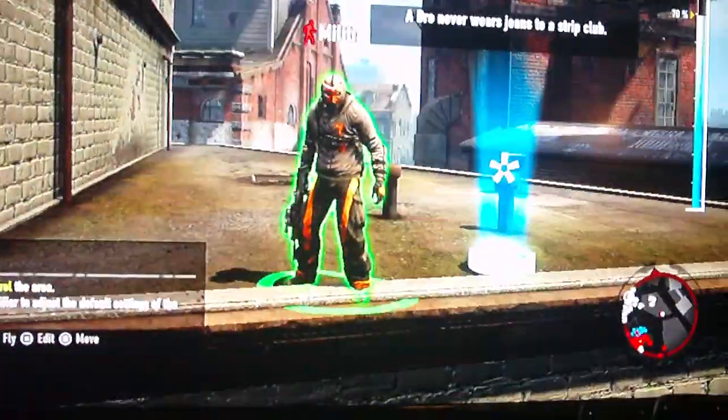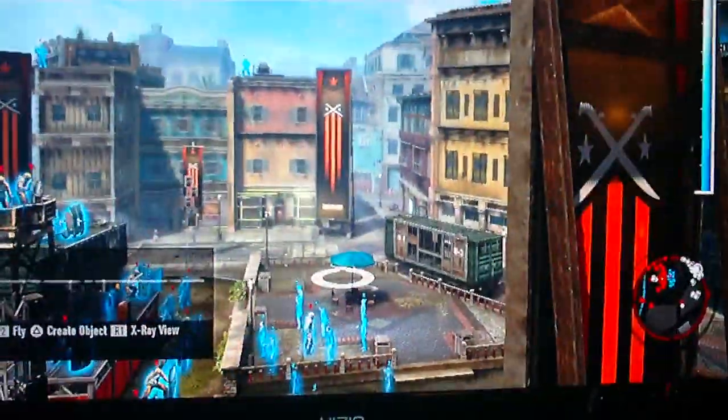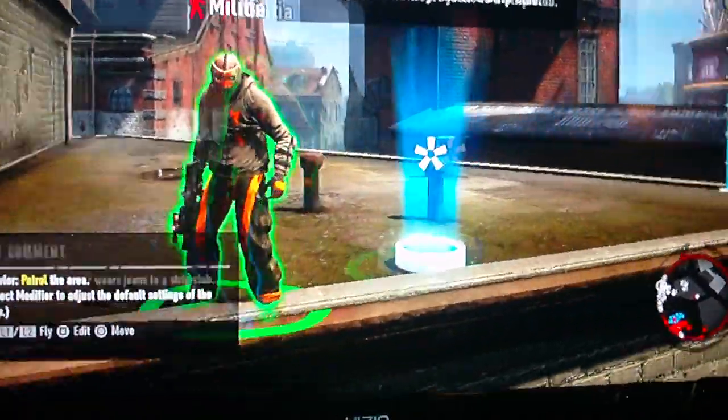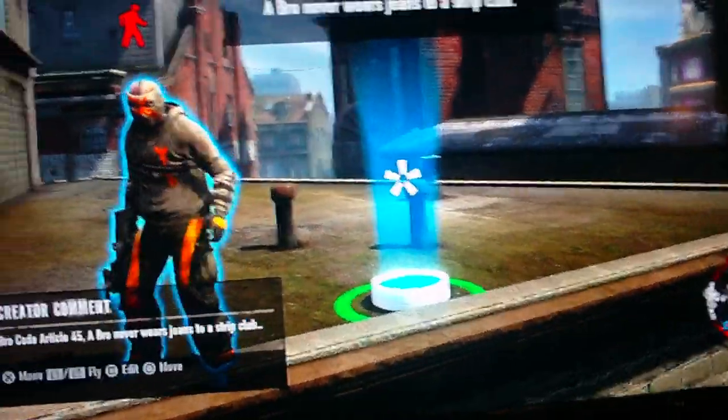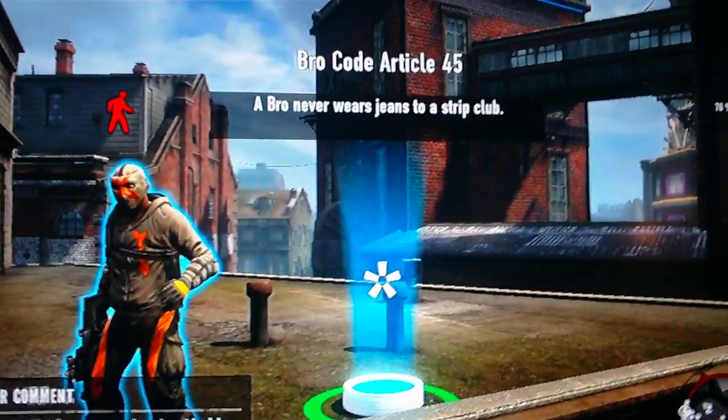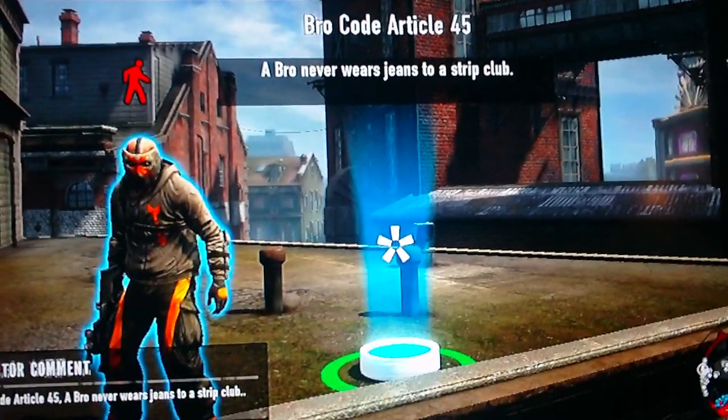There's a creator comet, you know. Here's a little Easter egg if you watch this video and play my level later — there are snipers here. That's right, I'm a sneaky little bastard. I also got a nice little creator comment here that says 'Bo Code Article 45A — Bo never wears jeans to a strip club.'